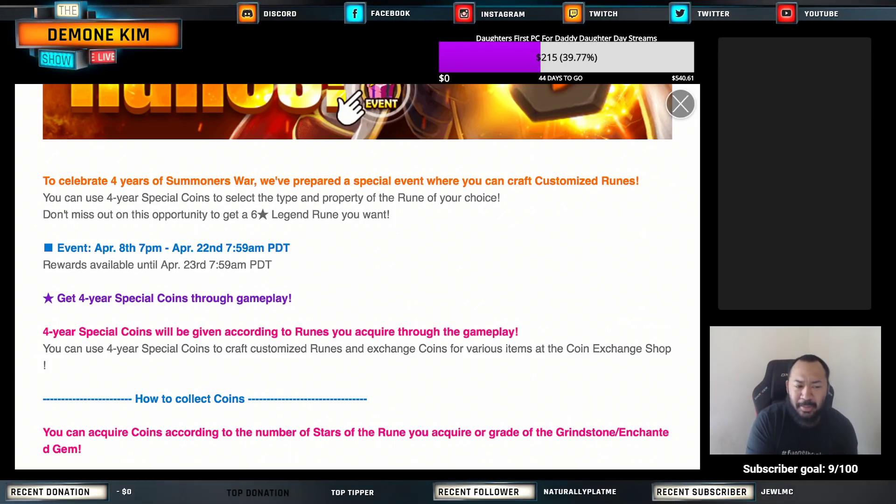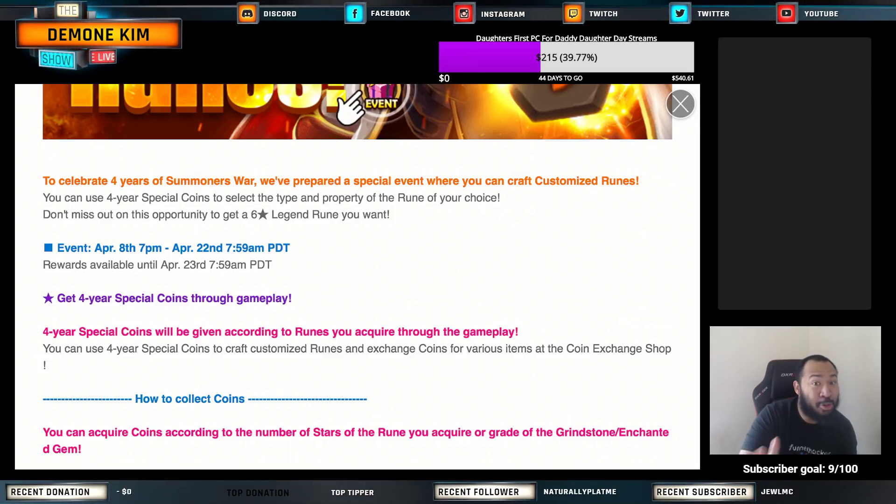So basically what that means is if you get to pick the property, then that means you get to pick whether it's attack percent, slot one, slot three, slot four. That's what I'm assuming and I hope my assumption is correct.